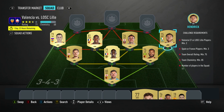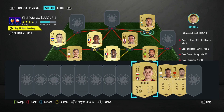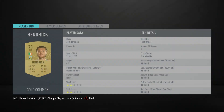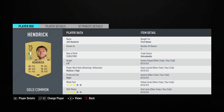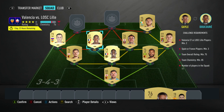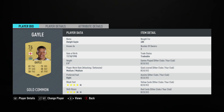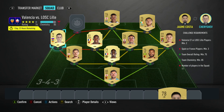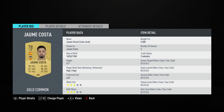The left midfielder is Denis Cheryshev, bought for 2,000. He plays for Valencia in the Spanish league and is Russian. Right winger is Jeff Hendrick — should be able to get him for 800. He plays for Burnley in the Prem and is Irish. Striker is Dwight Gayle, bought for 400, plays for Newcastle United in the Prem and is English. The left winger is Juan Costa, bought for 2,000, plays for Valencia CF in the Spanish league and is Spanish.